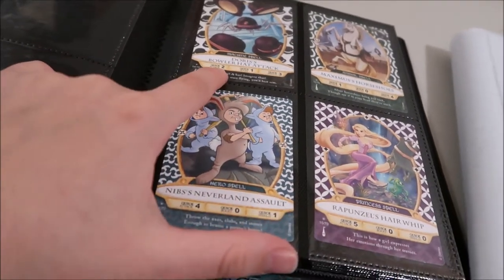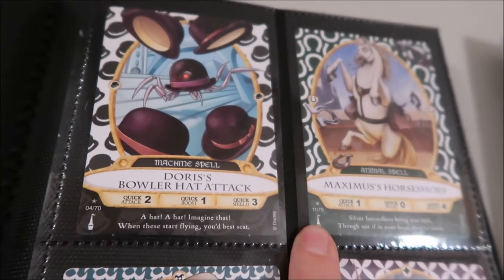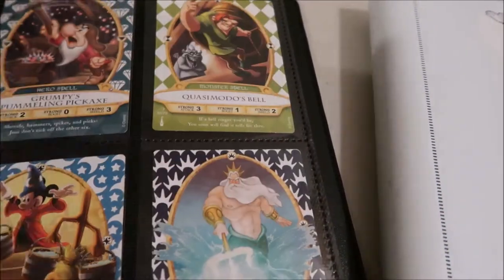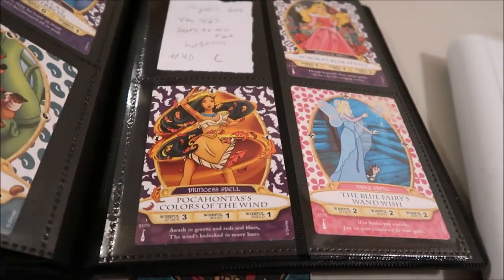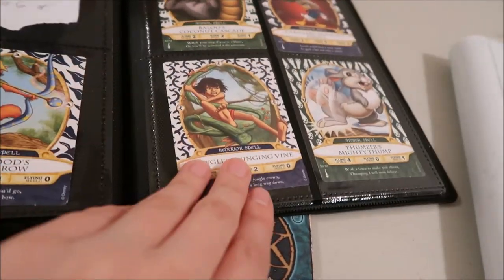I also have them sorted by attack. So this is quick attacks — this is the number based on them. Each one I have in numerical order within that category. Then charm, strong — the strong page was short, but some of the other ones are longer. Then into charming, then wishful. All these little gaps are just cards I'm missing. Then flying, then gross, then energy. And those are all the attacks.